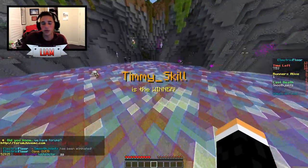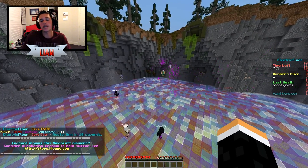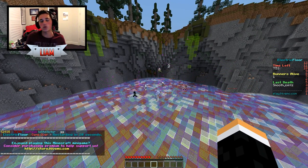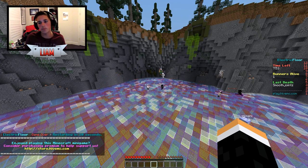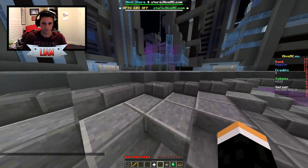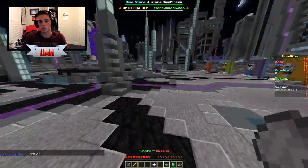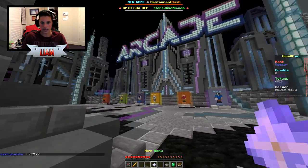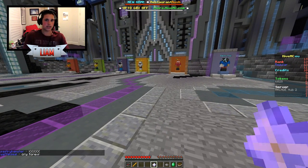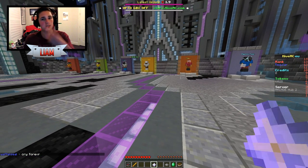Anyway guys, that is it for today's episode of Hive minigames — five new Hive minigames. The IP will be in the description below. You do need to be on 1.9 to play on the Hive, as annoying as that is. Hopefully you guys really liked it because I always like trying different stuff on my channel. Leave a like if you enjoyed and I will see you guys for the challenge video next episode. Stay watching — I'll see you guys next time, peace!